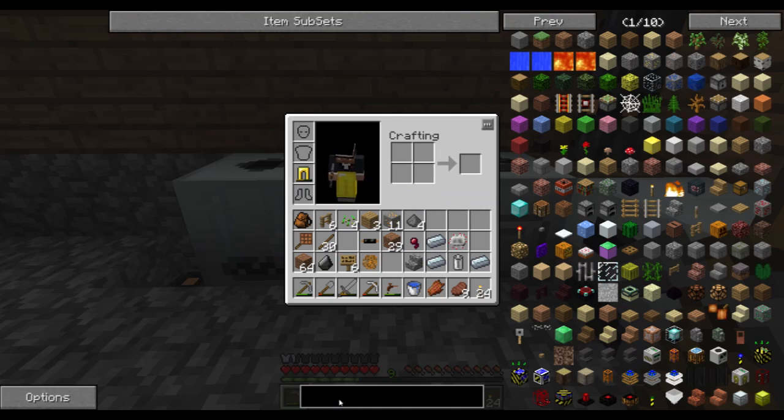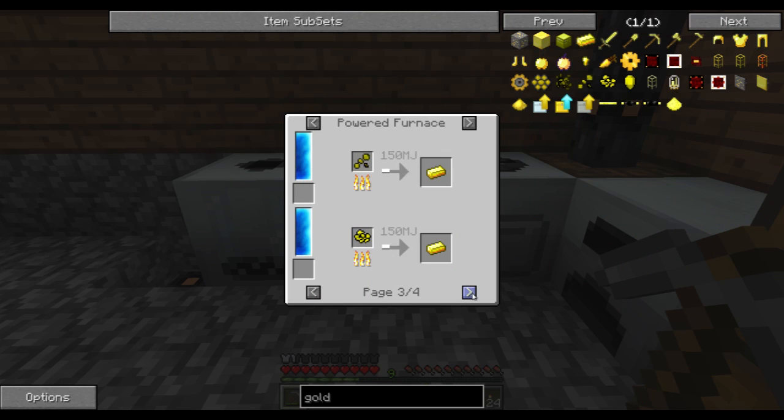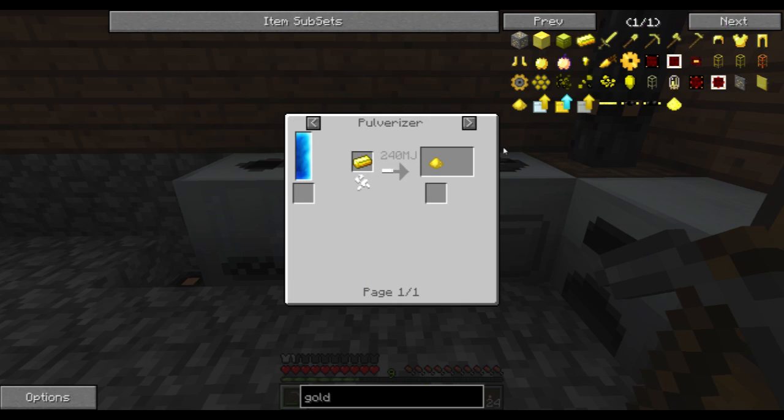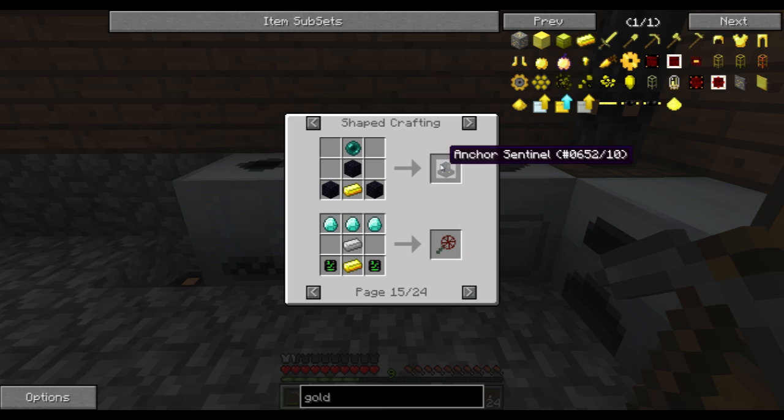Gold is used for a fair deal of things. It's used in the pulverizer for pulverized gold for tools, gears, Infernium drop, gold gears, advanced monitors. I always run out of it. So that's a very good thing that I found a good amount of it.